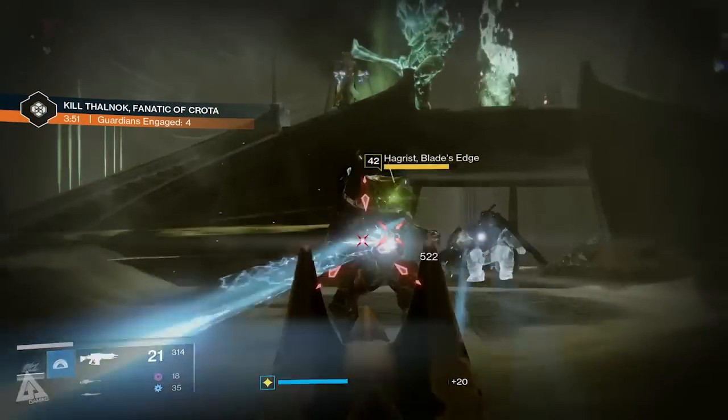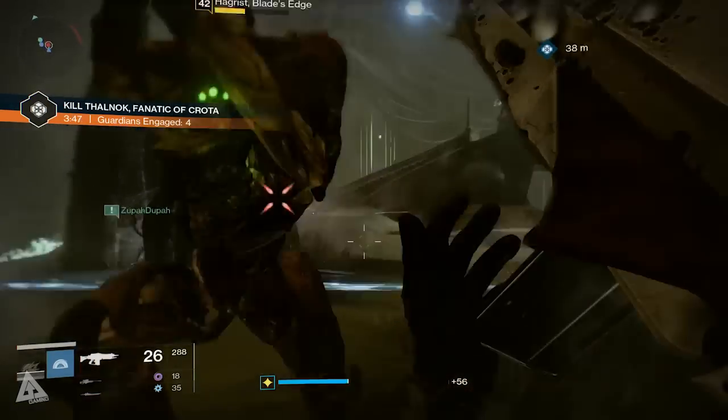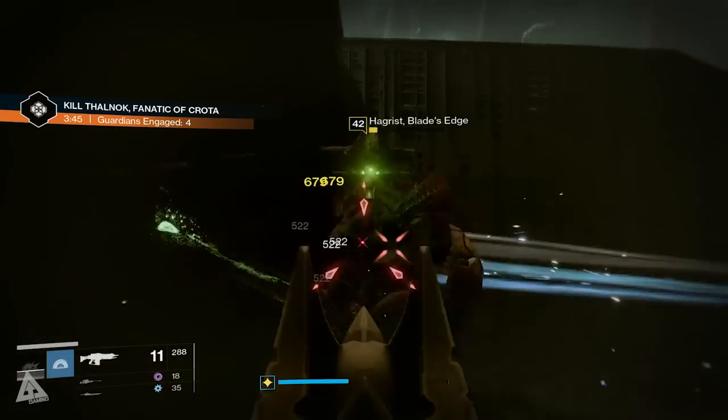The way you want to deal with this is as follows: first take out the ads on the left and right, and take out the wizards as soon as possible so they don't give you too much trouble. After that, you then want to burn down the sword bearer, and once you kill him he'll drop a relic.